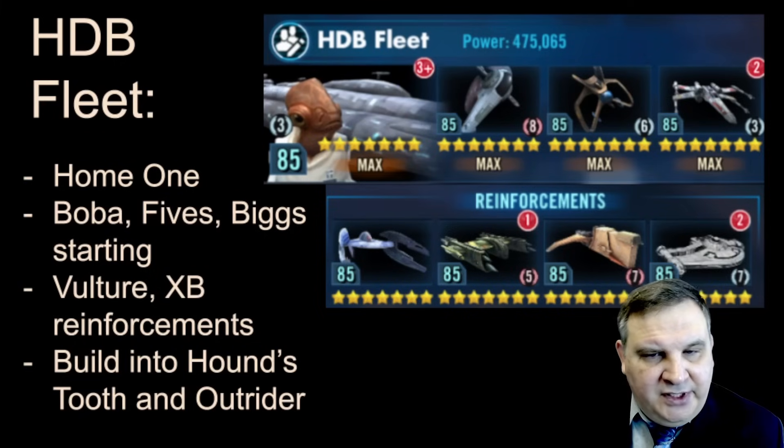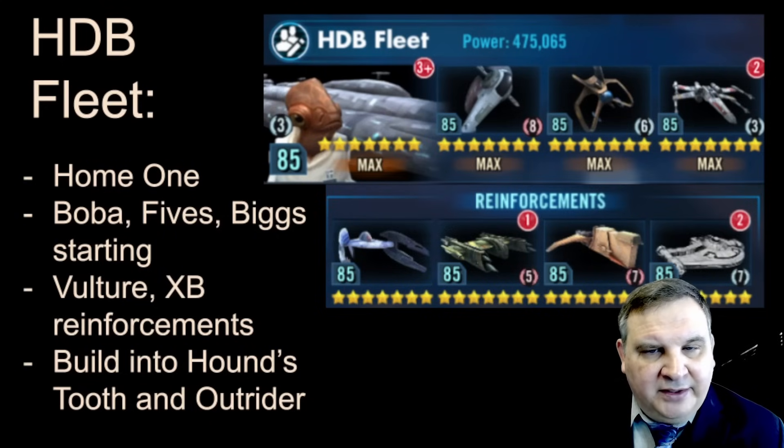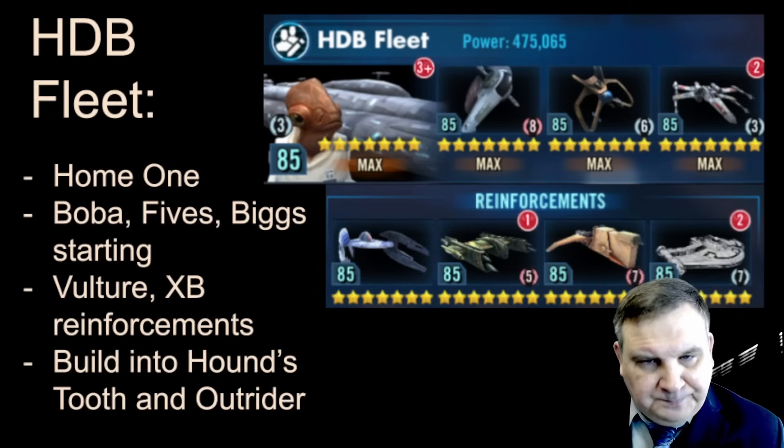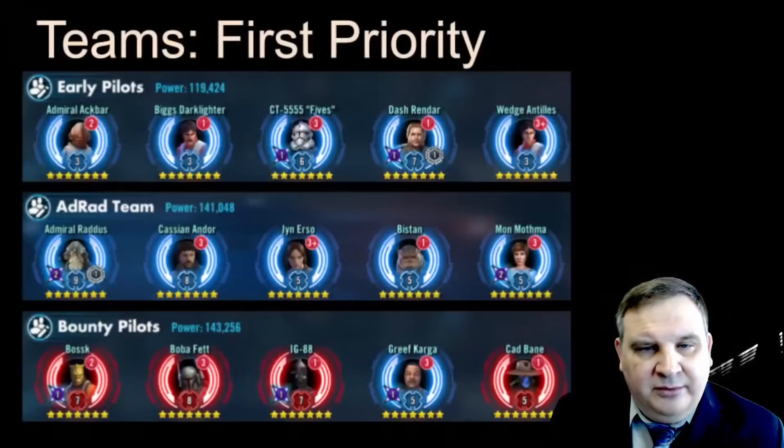Once other people start pushing you out of the top five, you can consider putting a Relic on your Biggs Darklighter to make his ship more survivable. Or if you get Bossk done in a timely fashion, a Relic Bossk with a Hound's Tooth with the passive ability fully leveled is a problem for a lot of opponents. With this fleet we should be able to mix and match and stay in the top of fleet until we get our Profundity done.